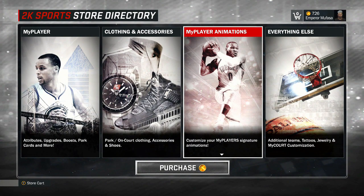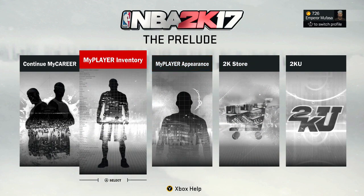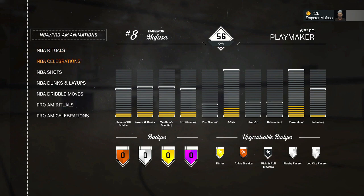In order to change your moves, back out of all this — back out of NBA Moves, go back to the main menu. All you simply have to do is go under My Player Inventory. That is where you go to change your moves — it doesn't matter if it's a jump shot, dunks, dribble moves, anything. After you're on that screen, go to NBA/Pro-Am Animations. Since I did buy a crossover, I'm going to go to NBA Dribble Moves — that's where you're going to find all your dribble moves if you bought any.